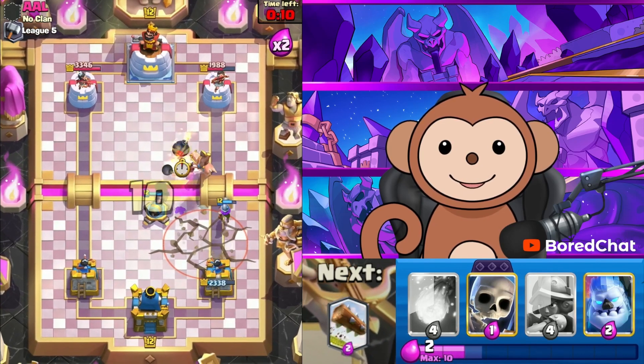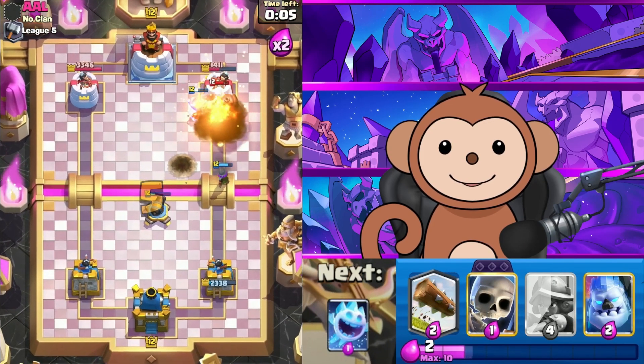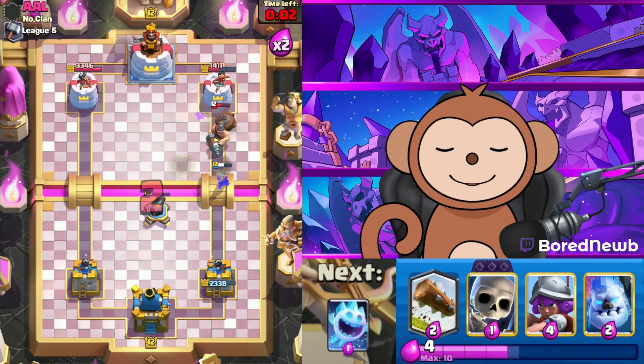Come on Tower, go away! Let's Fireball this. I wish the Fireball would knock out that Mighty Miner — but it's not.